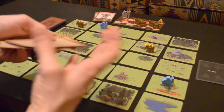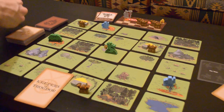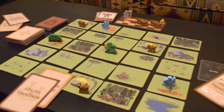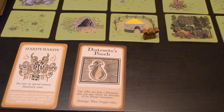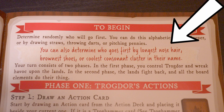Next, shuffle the Keepers of Trogdor cards and the Items of Trogdor cards, and give each player one of each. These cards give you special abilities to use during the game. Lastly, deal one action card to each player. All of your cards may be kept face-up so everyone can see them. Determine who goes first using any of the suggestions in the rulebook — especially the longest nose hair — or use any other method you like.